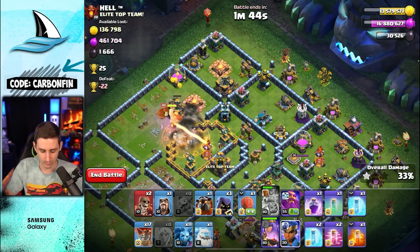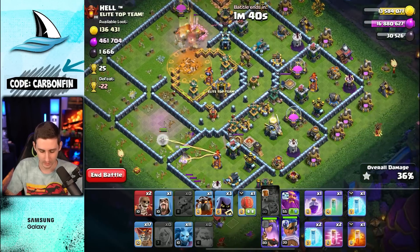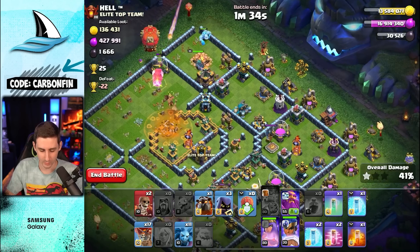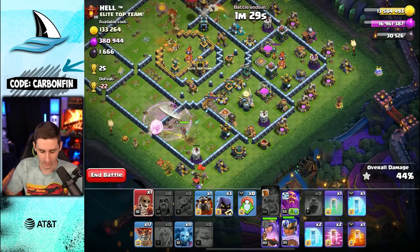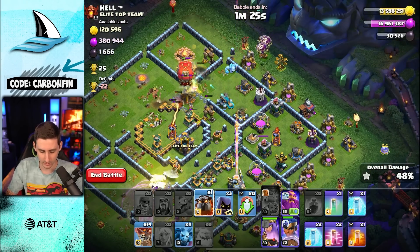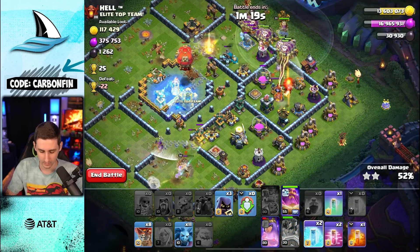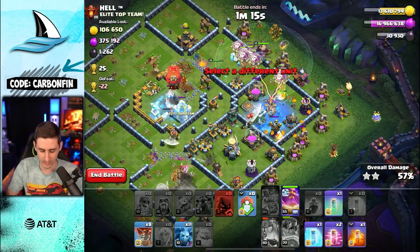We'll pop king ability, drop the royal champion, drop an ice golem over here, and continue this queen charging through. Drop a wizard, drop a stone slammer to move through here as the royal champion moves around. The queen's continuing — we can wall break, drop more balloons, lava hound, warden, and freeze that single inferno. The queen's ability is going to be forced — let's freeze, and here come the headhunters under the warden.